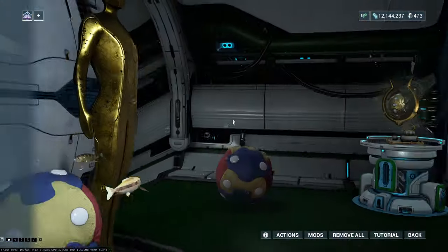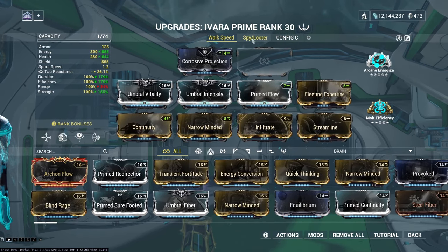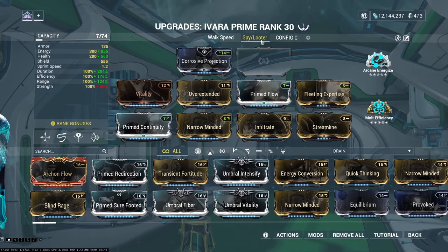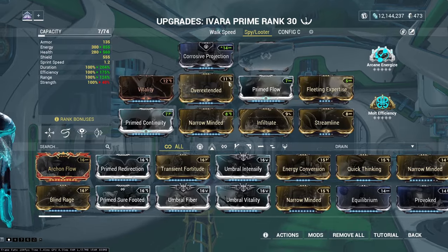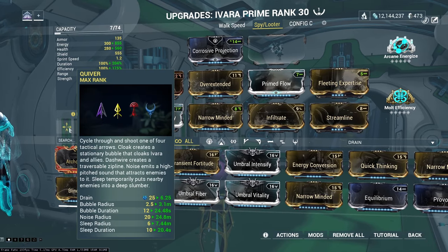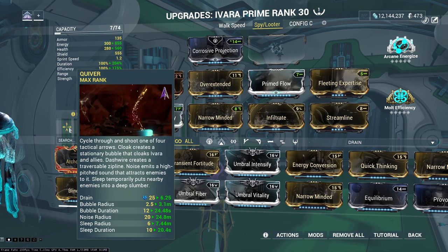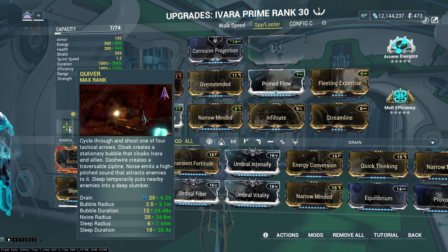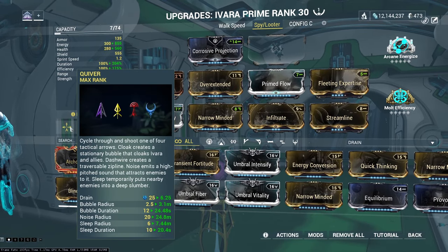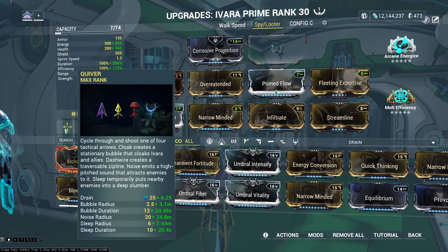Now let's look at the builds. We have two: Walk Speed and Spy Looter. I'll go over Spy Looter first. This build focuses on prowl's loot range and the noise radius on the Noise Quiver arrow — guards hear that noise, get distracted, and get pulled into one area. This is very useful for Cephalon Simaris because if you need to scan targets for standing, you stay invisible while they crowd in and they don't know you're there.